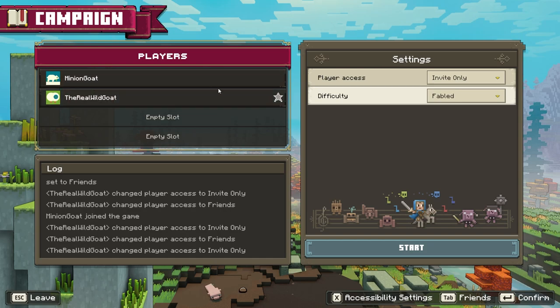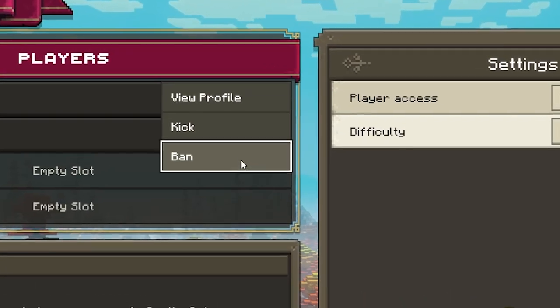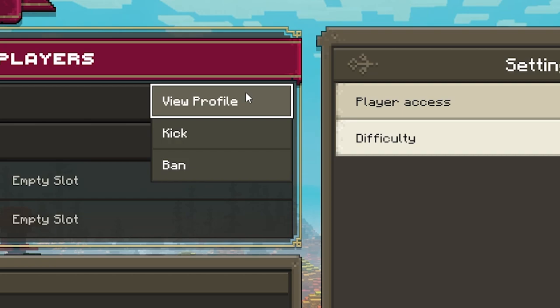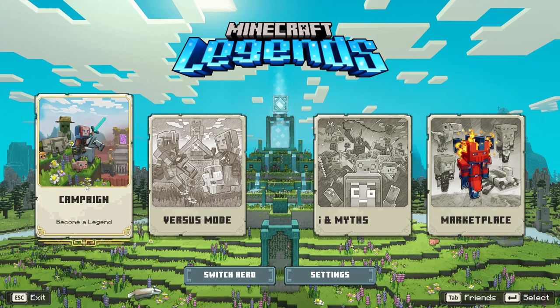And there you have it — we're both in here. The star indicates that I am the host of this campaign. You can also kick or ban players from this menu if you would like to. Viewing their profile will take you into their Xbox profile. And that is how you start campaigns with your friends.